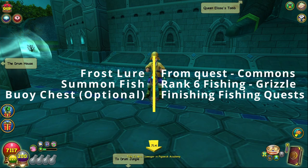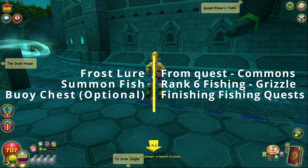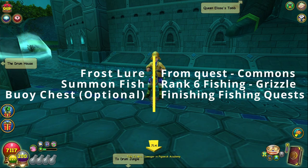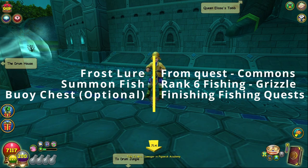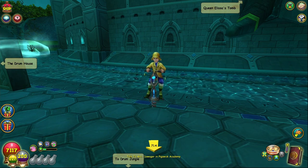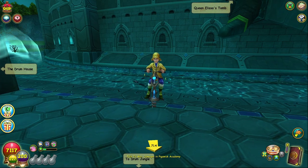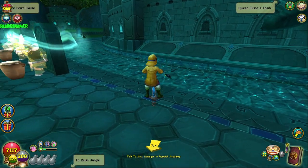To recap: you need two spells. Frost Lure comes from Lucky Hook Line, Summon Fish comes from the NPC in Grizzleheim — Frode or something like that — and Buoy Chests comes from finishing the fishing quest line or the Cobbler Elf hat.